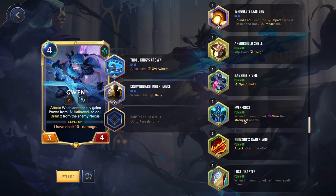Everfrost — when I'm summoned, stun the strongest enemy. It can be decent for Yasuo to get a couple more stuns off and have him strike more units, but not too crazy. Gunshu's Rageblade — attack: grant me 1-1. For most champions this is kind of trash because you're not attacking enough to get that stacking up. Very good for Vayne though, because with Vayne you're attacking up to three times in a round, so you're actually able to get this stacked up and make it worth it. For most champions, yeah, you're not attacking enough to really make this worthwhile.